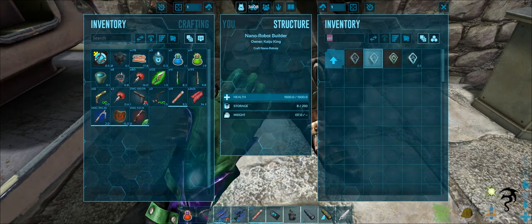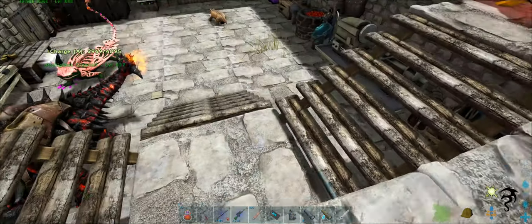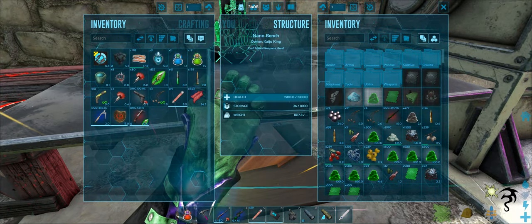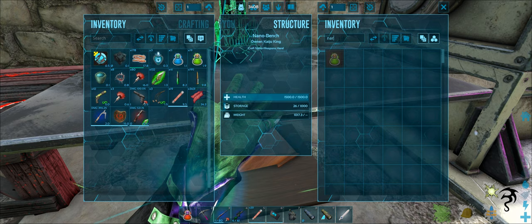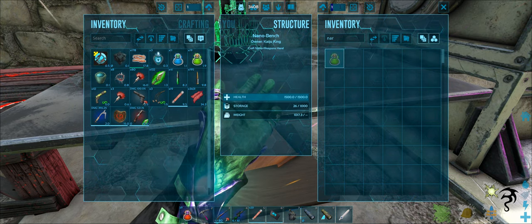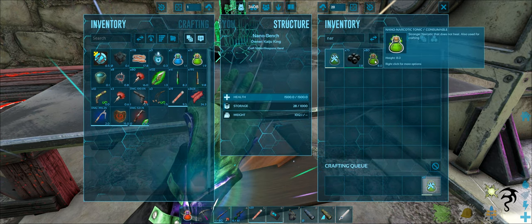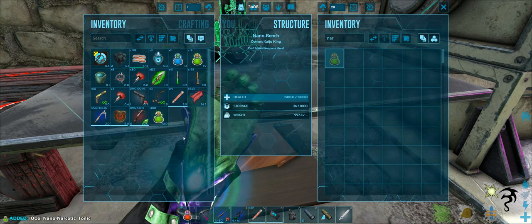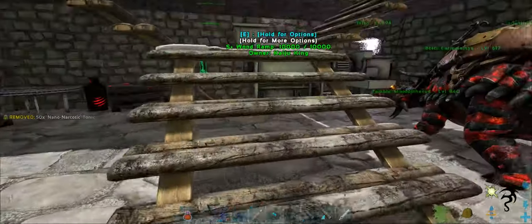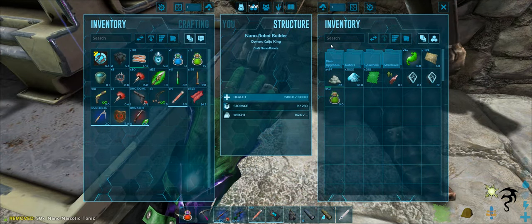Wait, what did the owl take? Nano narcotic tonic — okay, let's make a couple of those. We can make a bunch of those — let's go ahead and make like 20 of them. They craft nice and fast because nano is awesome like that. Let's take half of them.